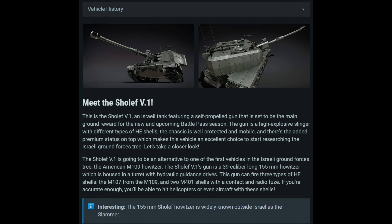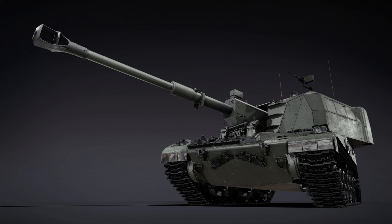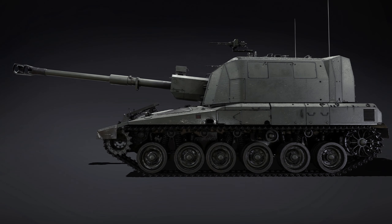It will also have two M401 shells with contact and radio fuses, so you'll have a few different shell types. The radio fuse is basically a proximity fuse, which should make this a really nice vehicle for taking out helicopters and vehicles behind cover. Additionally, based on the pictures, it looks like this thing is loaded up with MGs — at least two LMGs up top, and there might be one mounted coax. For a howitzer-type vehicle, even having two LMGs is pretty impressive.